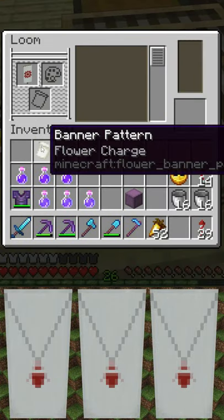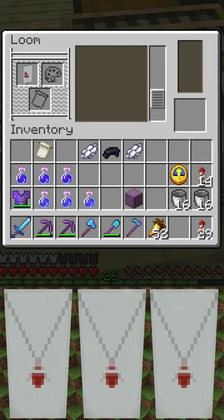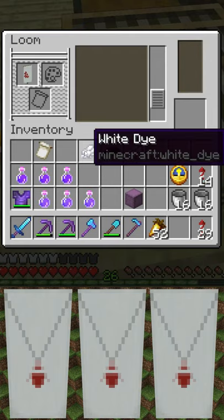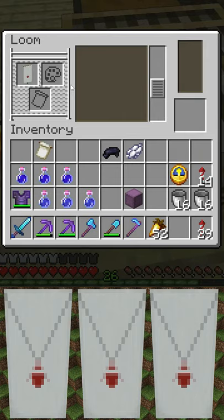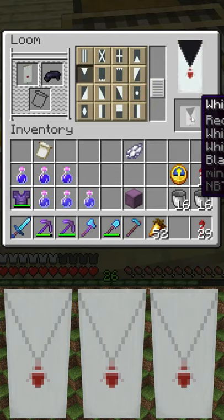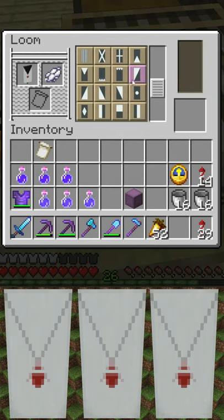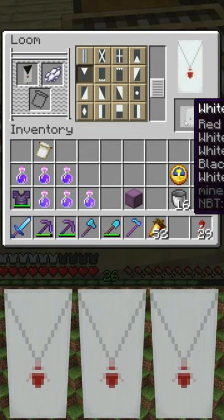Next we're going to a white purr bend, which is this shape right here. Then we're going to a white purr bend sinister, which is this shape right here. Then we're going to a black inverted chevron, which is this shape right here, and end off with another white inverted chevron — and you can see what makes it a cool necklace banner.